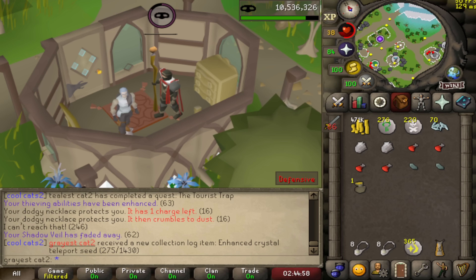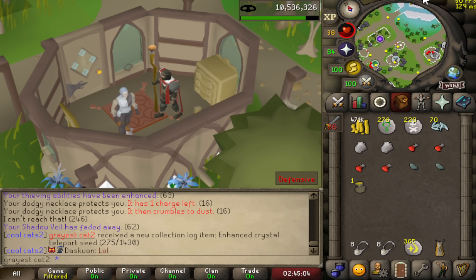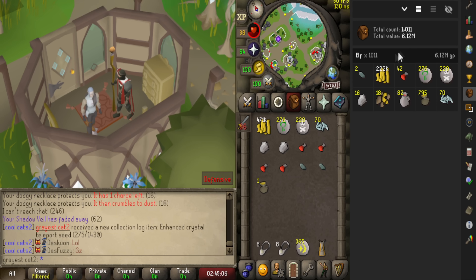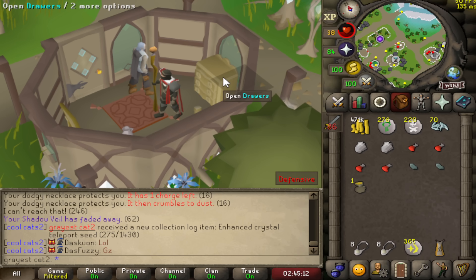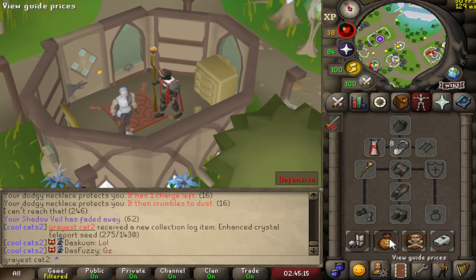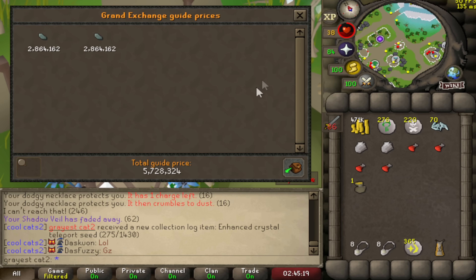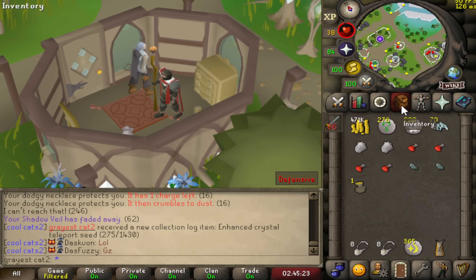Yes, we got it — pretty much exactly on drop rate as well — the enhanced crystal teleport seed, not too bad. If we look at the sidebar, 1,011 pickpockets, so pretty much exactly on drop rate. The drop rate is about 1 in 1,021, so I actually got a pretty decent bit lucky here. And just to check the price — they are worth about 3 mil apiece, so I made about 6 mil in a very short period of time.